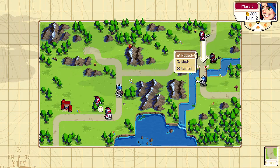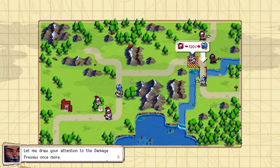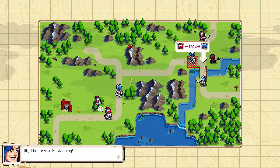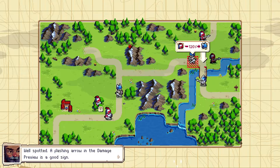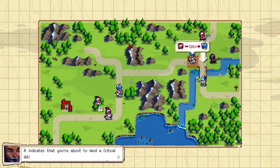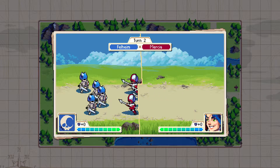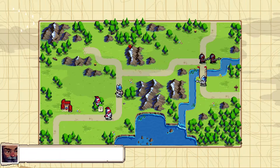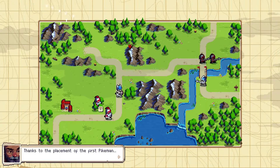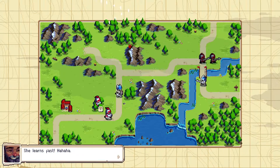So they are called dreadswords. The damage arrow is flashing. A flashing arrow in the damage preview is a good sign — it indicates you're about to land a critical hit. Get bent! Thanks to the placement of the first pikeman, the second pikeman dealt a critical hit. She learns fast!